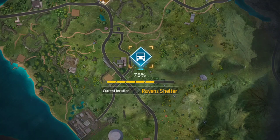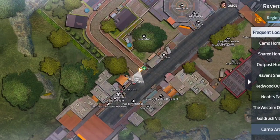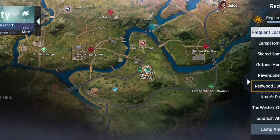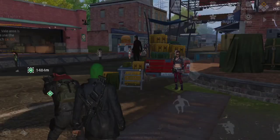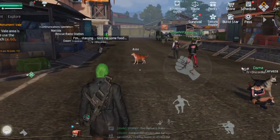If you follow the road, go point to point — because obviously on this game, when you unlock a new area, you want to be able to go really fast. I'm going to mark Redwood Outpost, because that's quite far away, about 1,400 away.